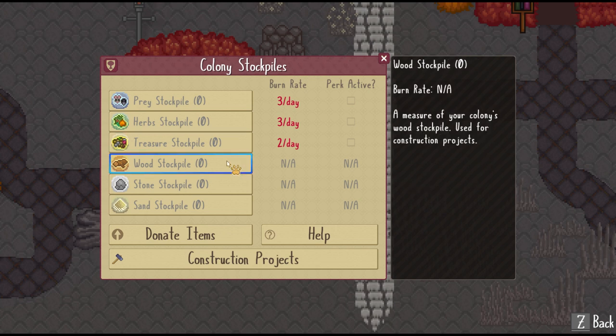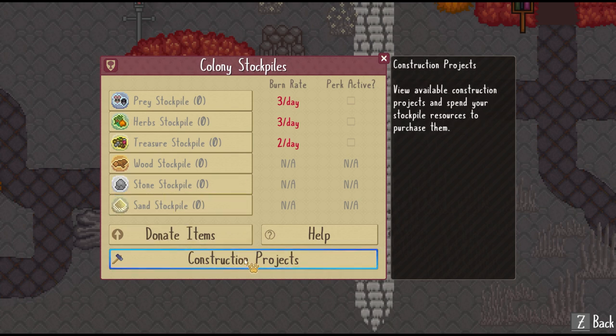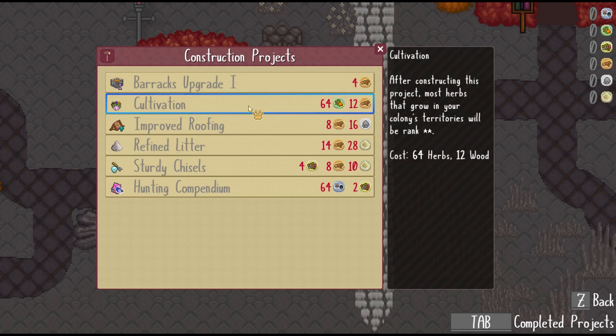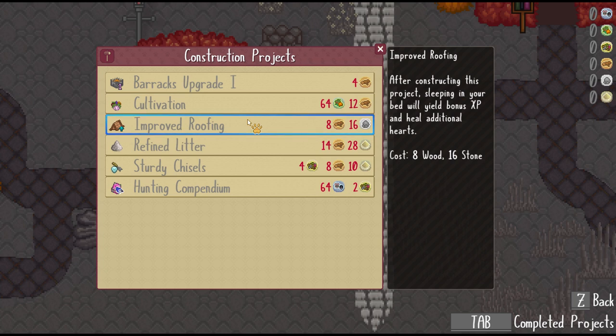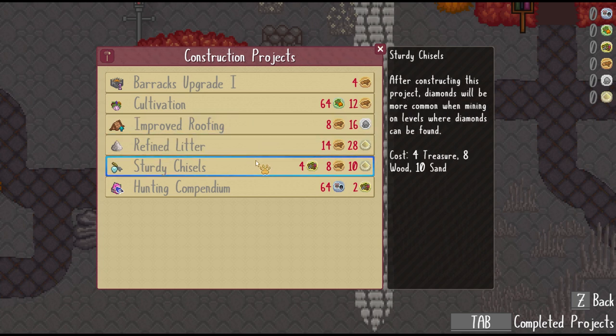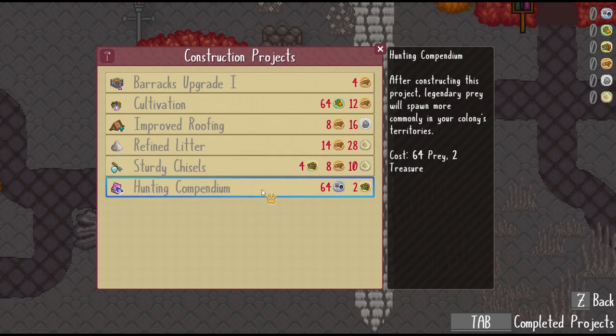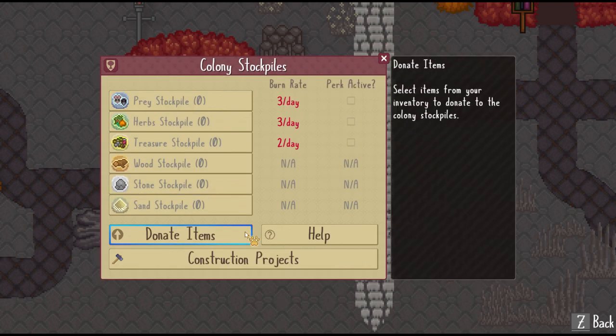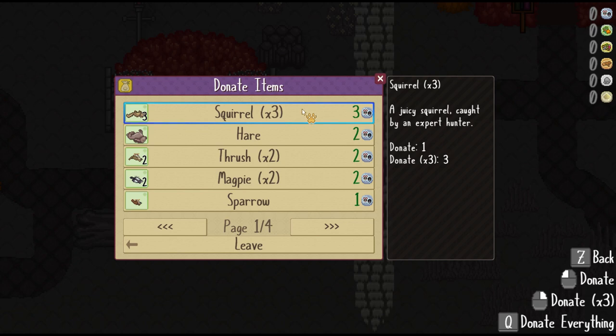The exciting part of these resources are the construction projects. There are a bunch — like a barracks upgrade, which allows you to send out more patrols every day; cultivation for better herbs; better roofing for bonus XP and health regain when sleeping; litter for bonus task tokens; chisels for making diamonds more common; and a compendium for increased spawn of legendary prey. All really cool and helpful stuff. Definitely gonna be worth it to try to upgrade them all.